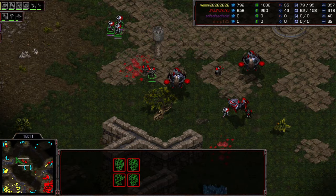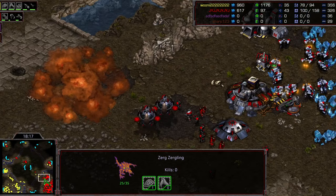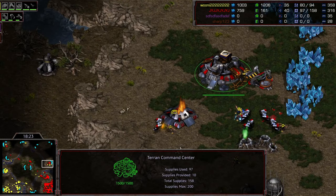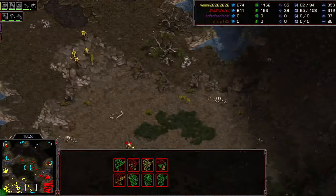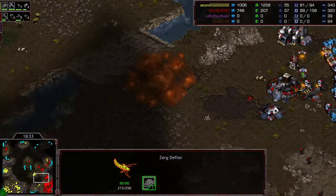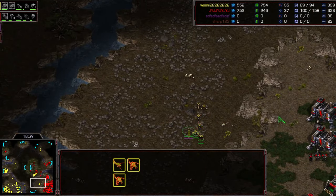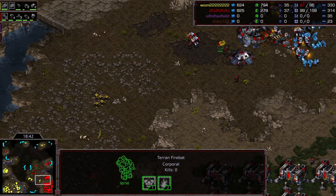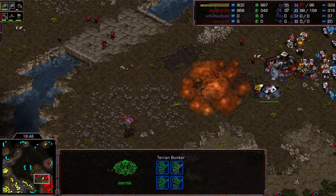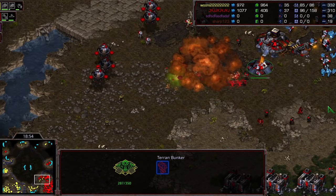A firebat kills the defiler - that's a huge kill right there. Army in the middle of the map tries to catch units but can't get inside the bunker - rough. The third base goes down but JYJ denies Queen's fourth base, which is the big tempo swing. He just needs to stop more defilers from reaching his side of the map. He only has two vessels. Wait - he sees it, he doesn't see it - he didn't see this defiler! A huge mistake, the defiler makes its way to the natural. Plague on the bunker and the firebat and all the marines.